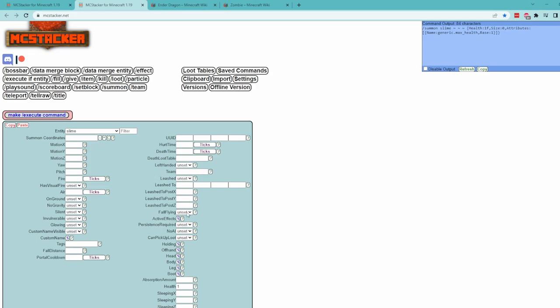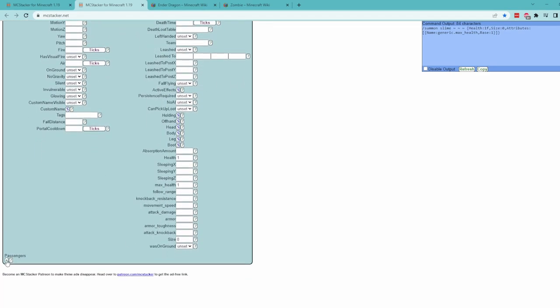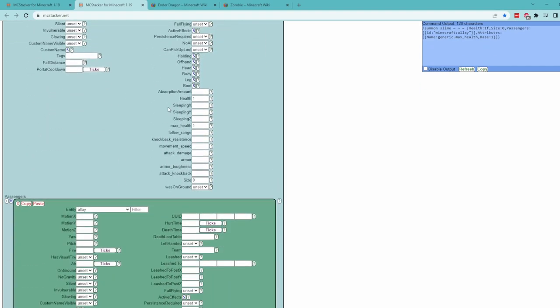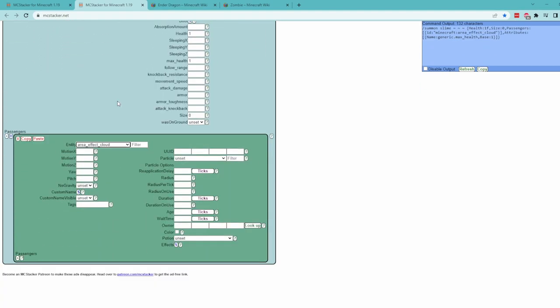Something I haven't mentioned on this page is the passengers section. This section allows you to have mobs riding one another, like how a spider jockey works. Because we're looking for a way to debuff the player, the best way to do this is to attach an area effect cloud to a mob. That way the mob can simply carry it to the player, and the player has to either avoid it or keep it at range. So if we click the plus button to add a passenger, we can change this entity to be area effect cloud.